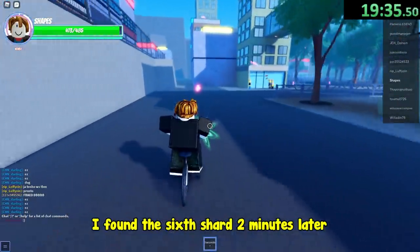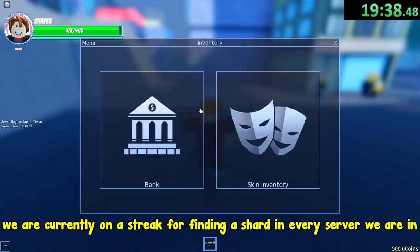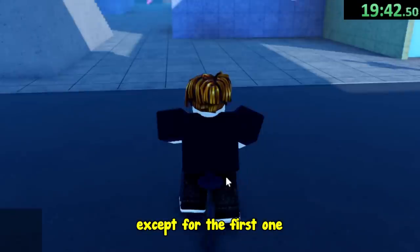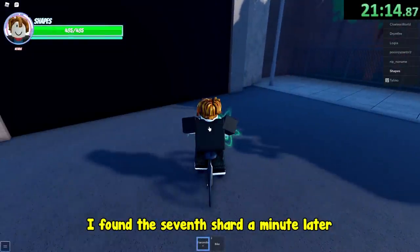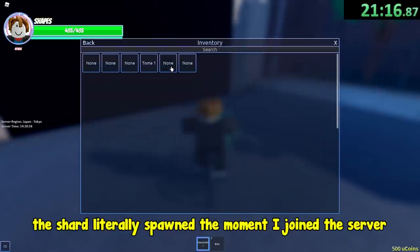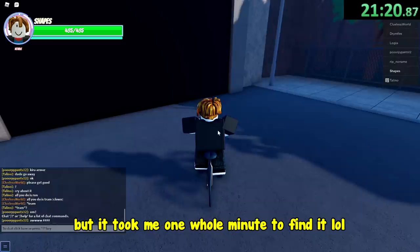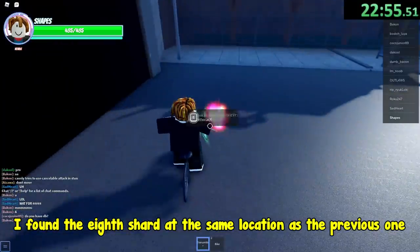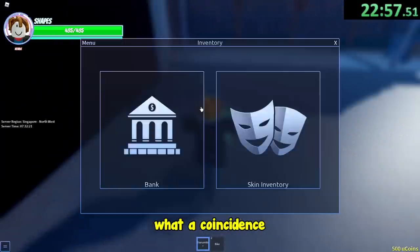I found the sixth shard 2 minutes later. We are currently on a streak for finding a shard in every server we are in, except for the first one. I found the seventh shard a minute later. The shard literally spawned the moment I joined the server, but it took me one whole minute to find it. I found the eighth shard at the same location as the previous one. What a coincidence.